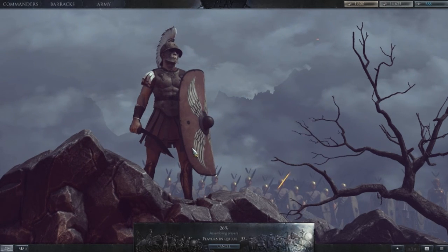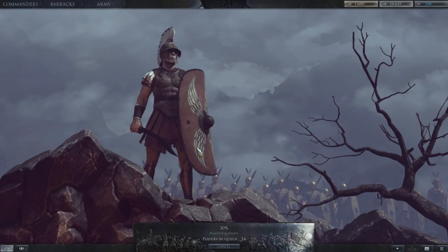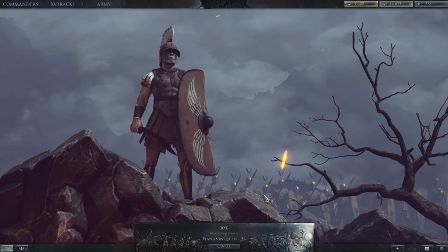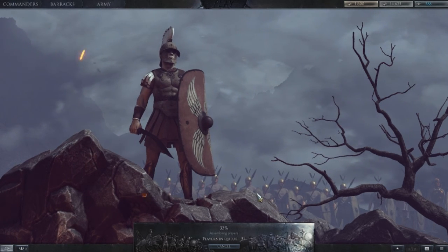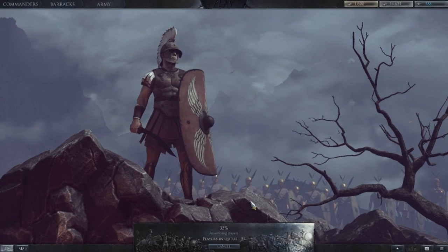Scipio is quite good, although Germanicus is also very good. You wouldn't want to use necessarily the strategy with Caesar, because Caesar does better with siege units and range units than he does with this sort of frontal charge army. So you want to synergize your army composition with the generals that you're using.